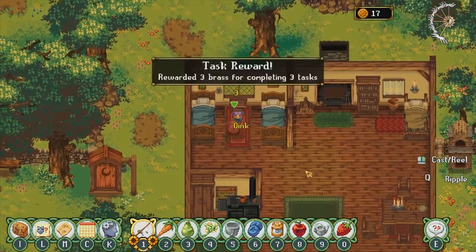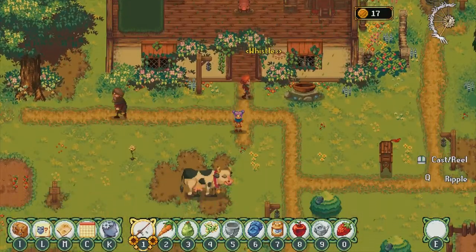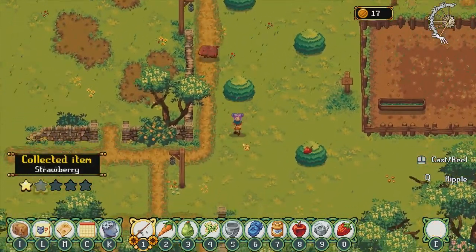Hello everybody and welcome back to Kindseed. Today we're going to try and get that scythe for our family and then see what else we can do. Hopefully explore the Barrel Grounds because we didn't get to explore it a lot before we passed out.